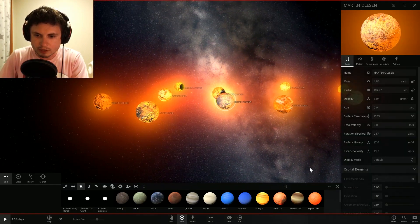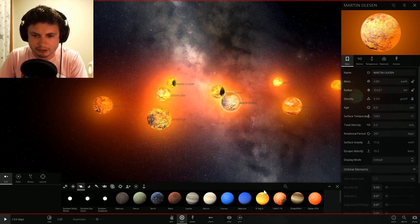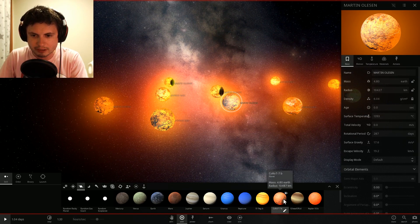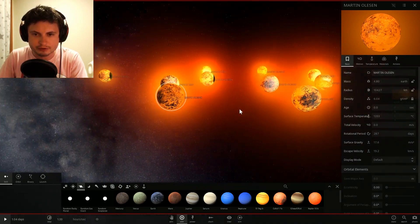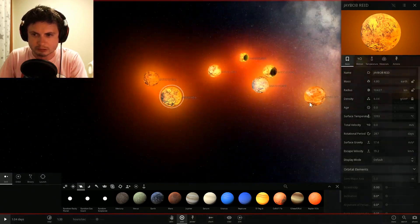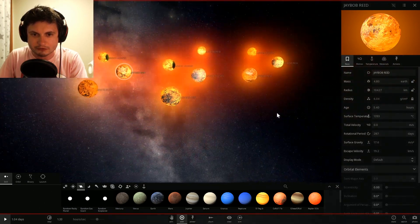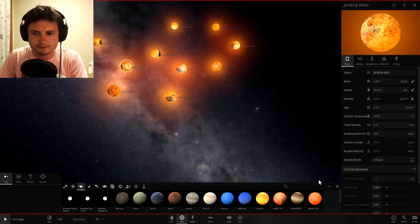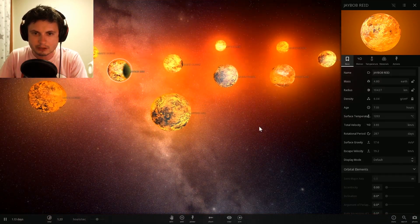Round two — we're now going to use two different planets. I believe it's based on Corot 7b, which is basically a planet known as a super-Earth. They are exactly the same mass. So we have Martin versus J-Bob once again. I tried to place them a little bit separately from one another this time, so let's see who wins this battle. Here we go — here come the collisions.